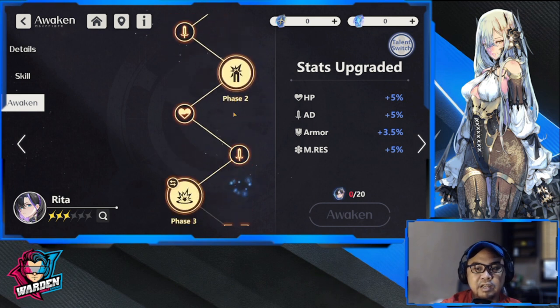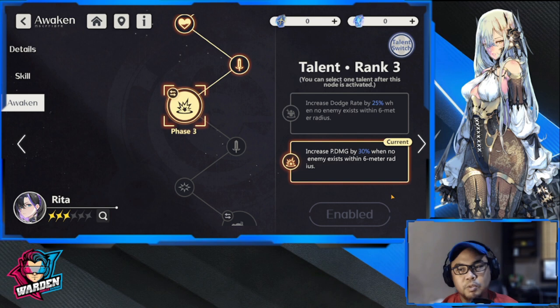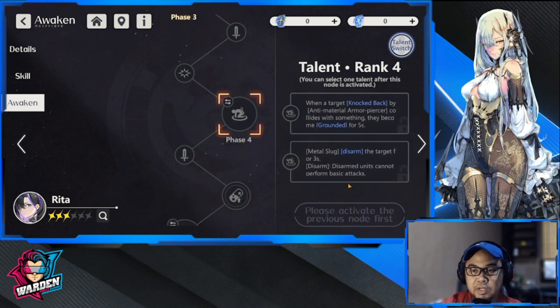Moving on to her awaken skills. Whatever level you are, the first awaken should be prioritized. If you are at talent rank three, you need to increase physical damage by 30 percent when no enemies exist within a six-meter radius of her. This is very doable because she's at the back most of the time and has very long range, so this will consistently take effect.